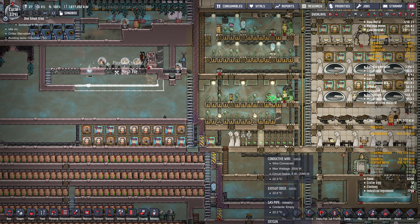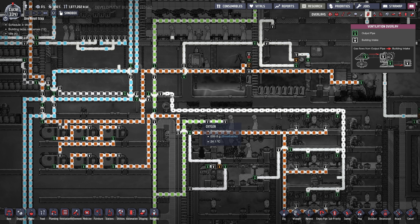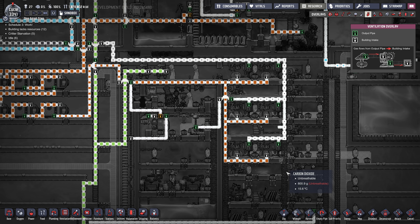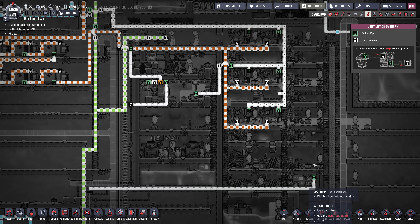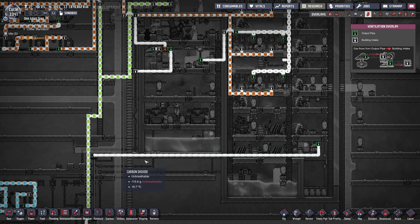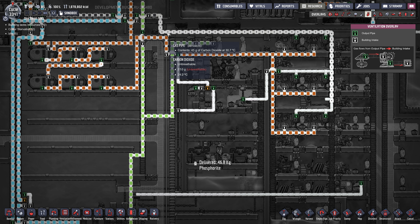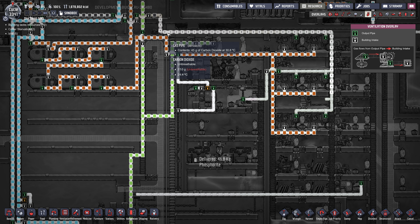Most of the dupes are idle, so as long as there's enough exosuits they get stuff done pretty quickly. The CO2 is flowing that way and backing up. There's also CO2 coming out of the petroleum generator just into the air — that's going to eventually fall to the bottom and then we'll collect it and fuse it into this line up here.